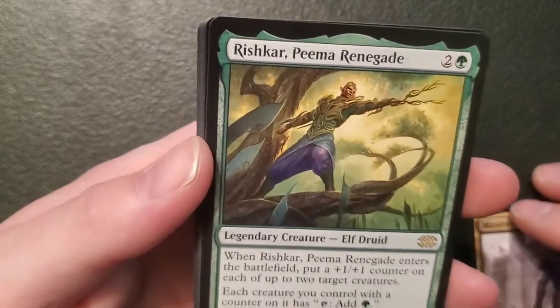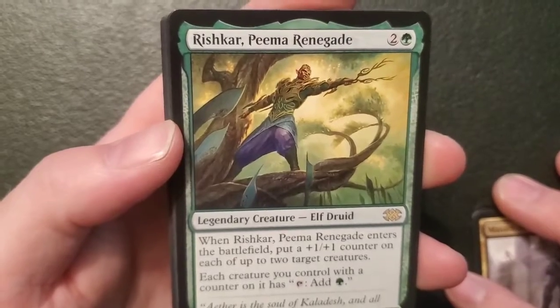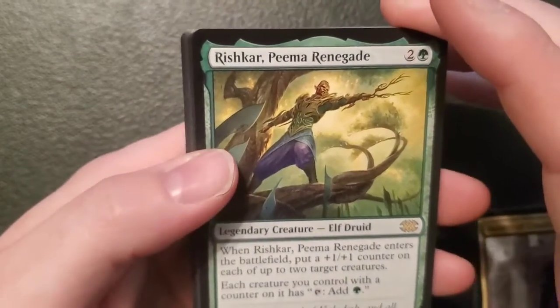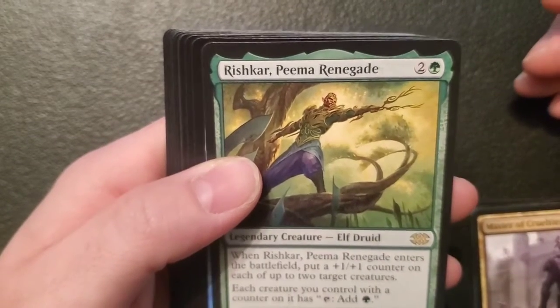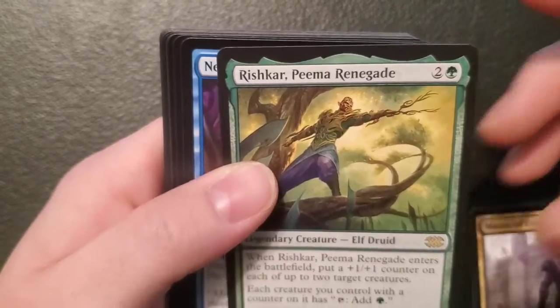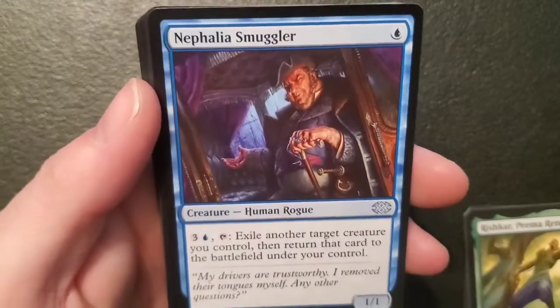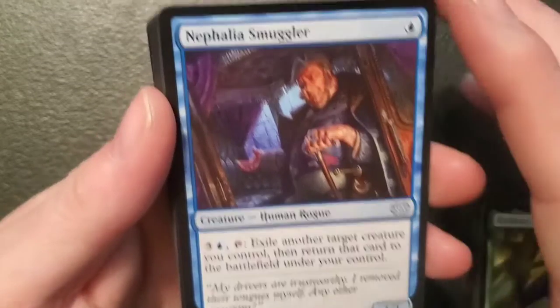We got Rishkar, Renegade — we'll say that's what it is — a two-two commander elf for two and a forest: when it enters the battlefield put a one-one counter on each of up to two target creatures, and each creature with a counter on it can tap to add a forest mana. He's an all-right elf — I'll never say no to getting an elf. That Master of Cruelties was a bad son of a bitch though.